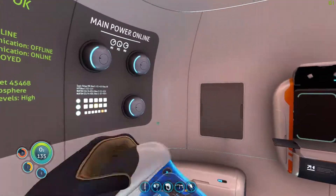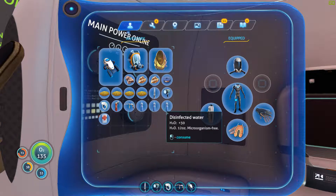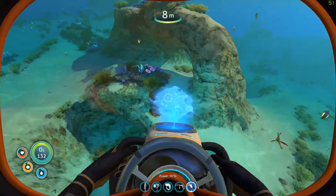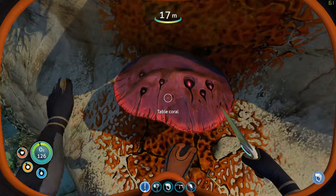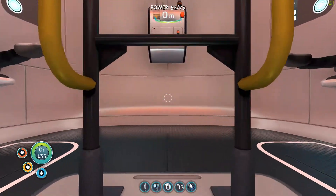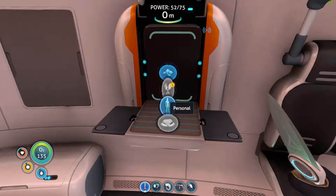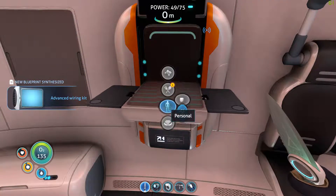I also need to eat and drink, so let's see what we got here. We got some water. We need to go make some food. Table coral samples — is that what this is? Yep. There we go — we can make our computer chip now. We are one step closer to the Habitat Builder fabricator.